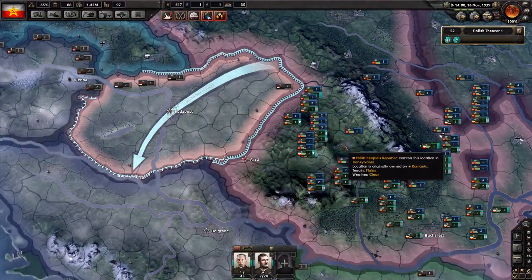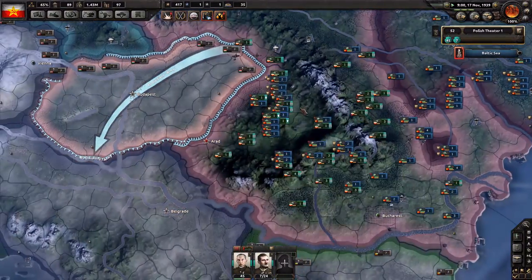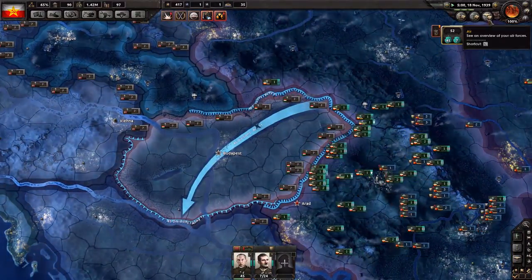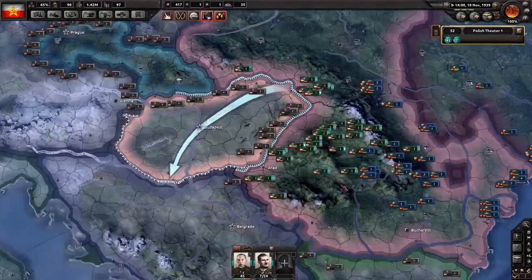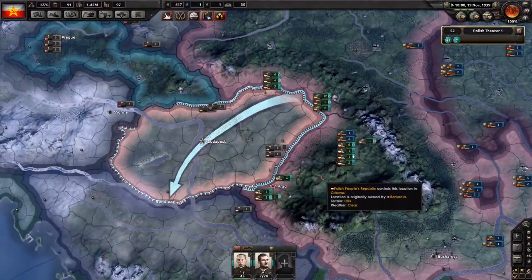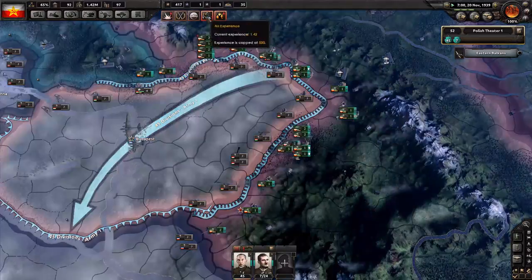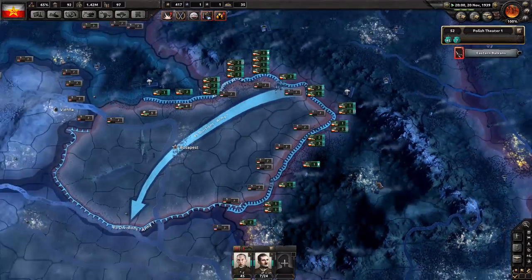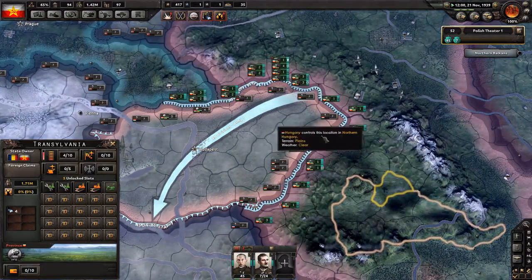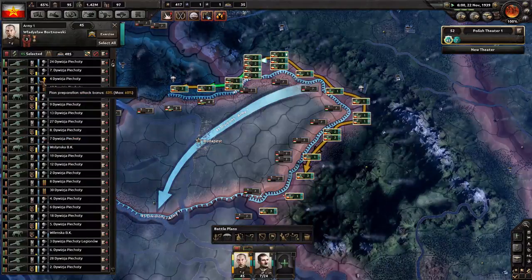We just need that planning bonus, so we'll wait a little bit. The Soviet Union will most likely join this war as well, because it will get merged with the other war. But I'm not too worried about the Soviet Union in this case, because they have to move through my territory to actually get there. I don't think we'll have any problems with that. We do need some extra resources, but that's just rubber. Rubber isn't as important at the moment and I can't buy it easily. So let's just wait for the planning bonus — it shouldn't take very long.